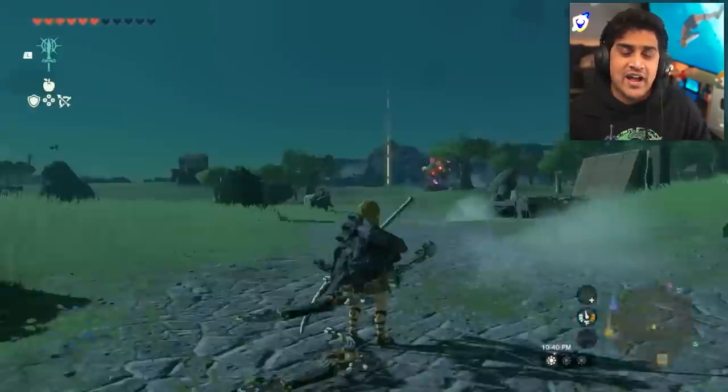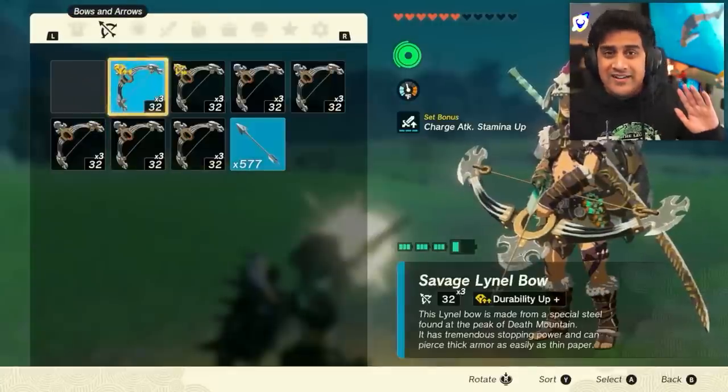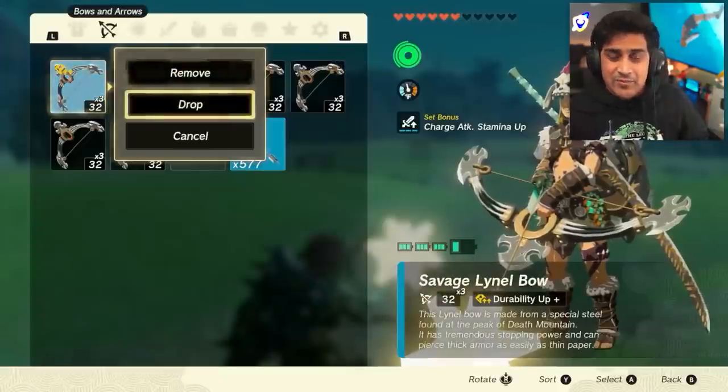The glitch where you grab a bow and attach an item on it — that one is completely gone. You cannot do that anymore. That is patched, so you cannot duplicate items by switching out your bow.